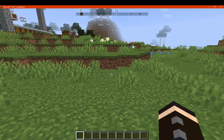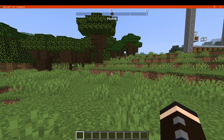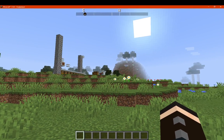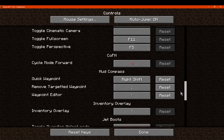By default you get a home waypoint, which is probably where spawn is or where you end up in the world when you installed it. From there you've also got a few keybinds you can use to create your own.